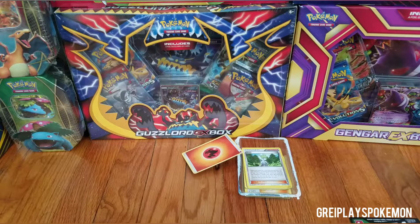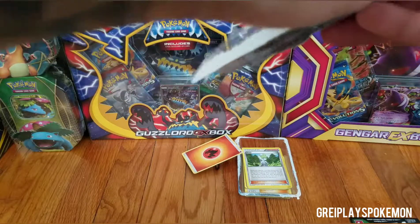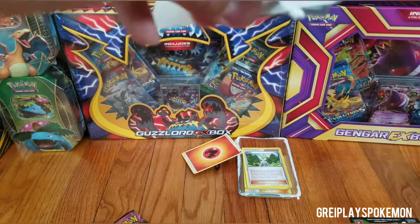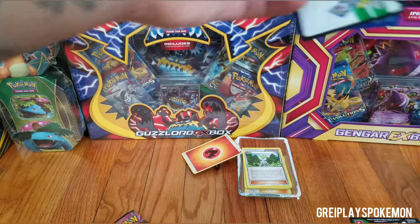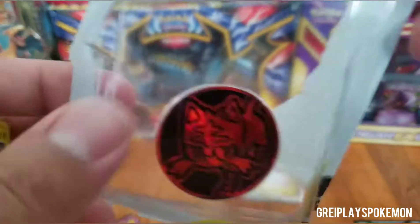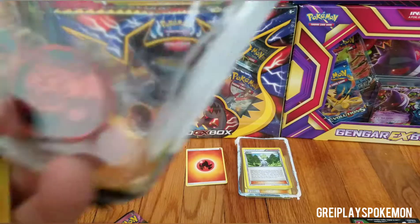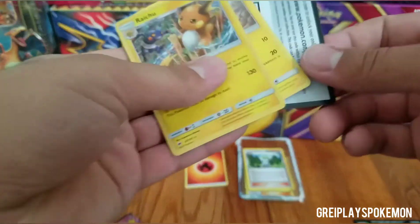Now we're moving on to our Sun and Moon pack. I've been hearing a lot of people aren't getting really good pulls on these things, and that's okay. I want you all to understand that this game shouldn't be about just getting the extremely rare cards. The art on these cards alone is very very beautiful and it should be appreciated. Except for energy cards — we don't need to appreciate those. Now, the Litten coin — I actually call my cat Litten. That's not his name, his name is Mowgli, but he looks like Litten. That's why this coin has sentimental value to me.